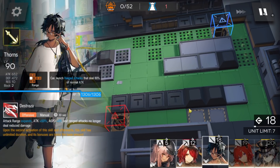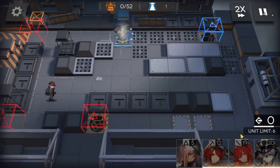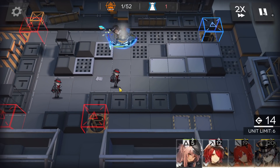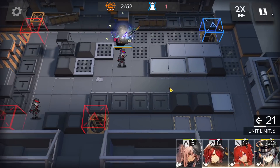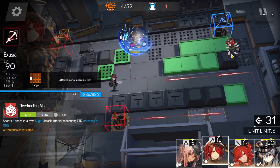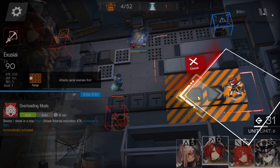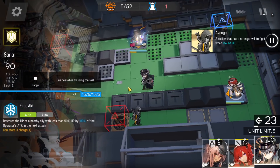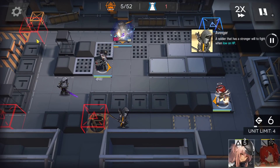X is better than Ash because if you time her well, she can kill basically everyone from the bottom side. Thorns will solo defend the left side by himself, but he needs a bit of help since the first defender cannot be killed by Thorns alone — if you don't tank with someone, the first defender will kill Thorns. Deploy Exia when the first red line reaches the blue box, and then deploy Serra as the last operator to tank Faust.